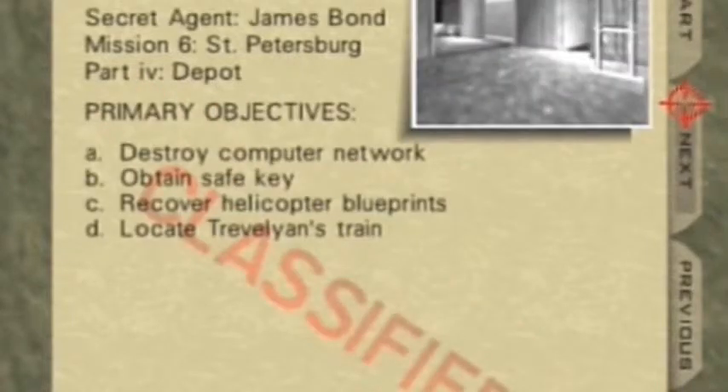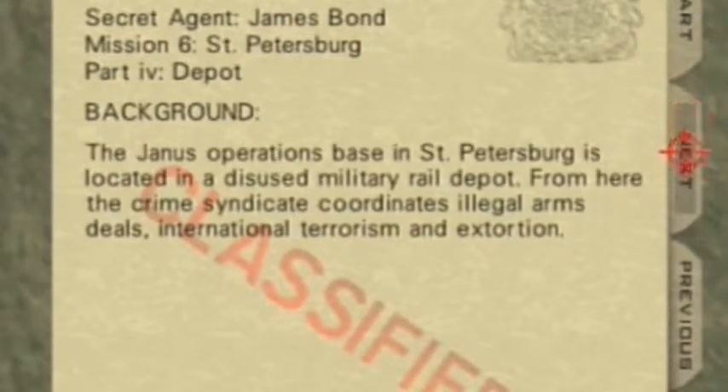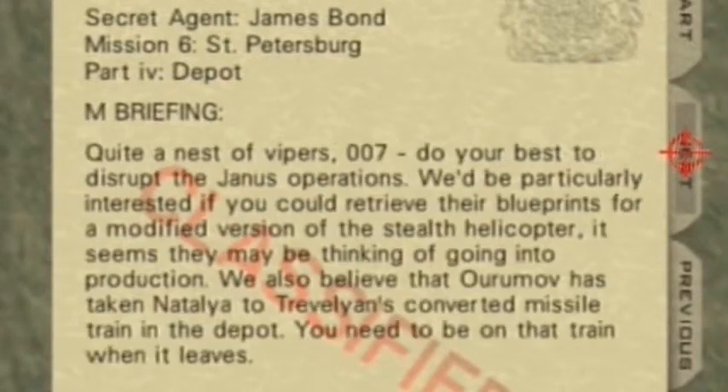So here we are guys, the Depot on Secret Agent mode. It says we need to destroy a computer network, obtain a safe key, recover helicopter blueprints, and locate Trevelyan's train. Background: the Yannis operations base in St. Petersburg is located in a disused military rail depot. From here the crime syndicate coordinates illegal arms deals, international terrorism and extortion.